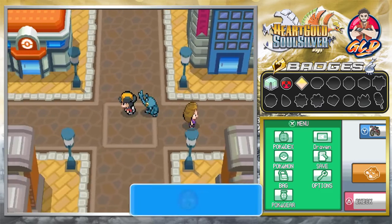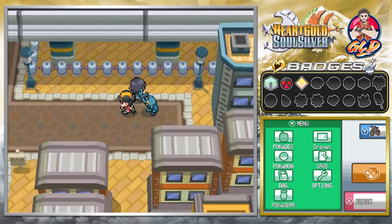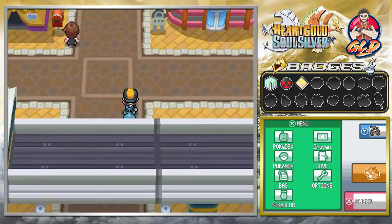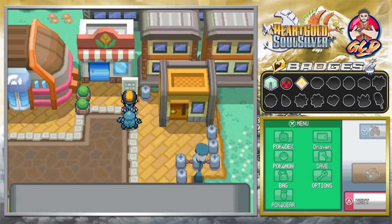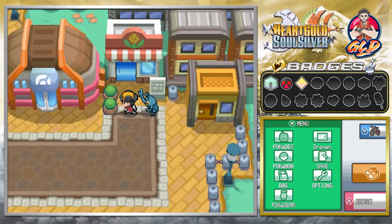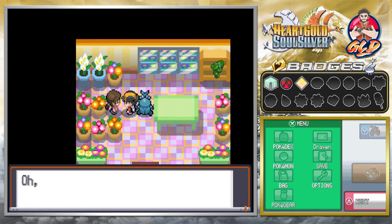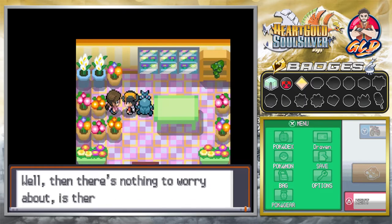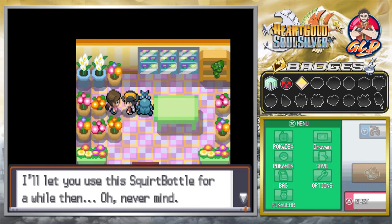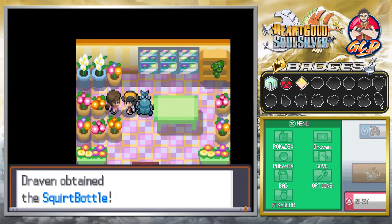Before we finish this episode, we're going to the flower shop here — the Golden Rod flower shop, a small shop providing lots of beauty. We talk to the lady and she says there's an entree at Route 36 and when you water it... oh, that's a plant from the Goldenrod gym. Did you defeat Whitney? Well then there's nothing to worry about. Here, you can use the Squirt Bottle for a while — actually, keep it. We got ourselves a Squirt Bottle!